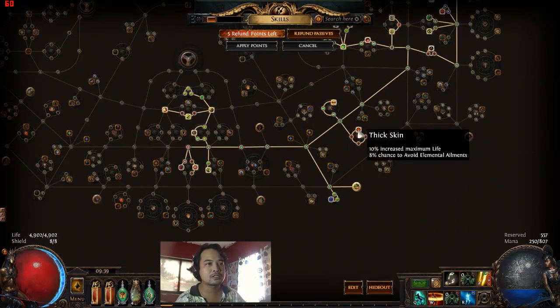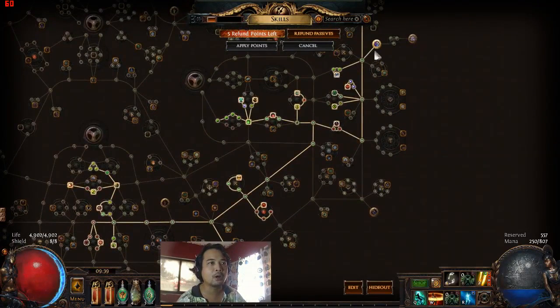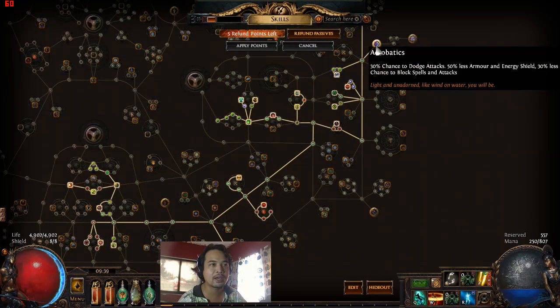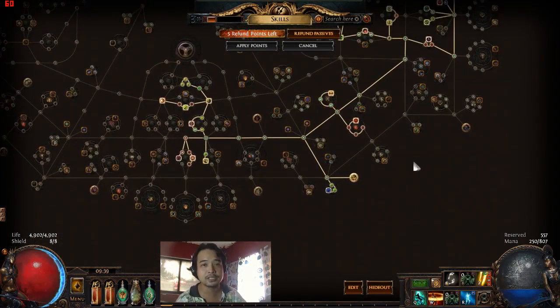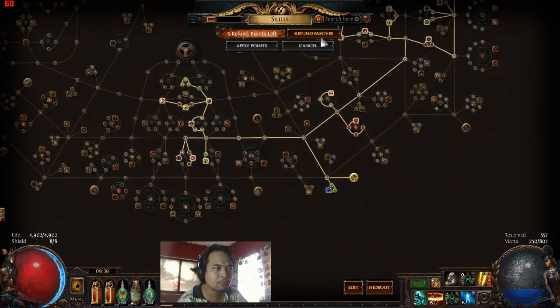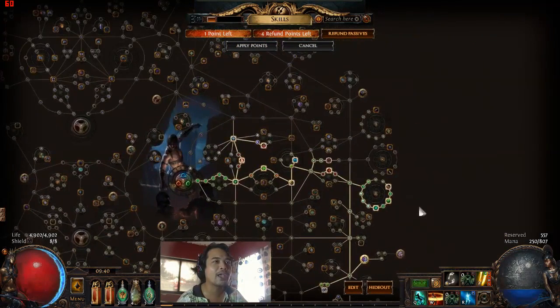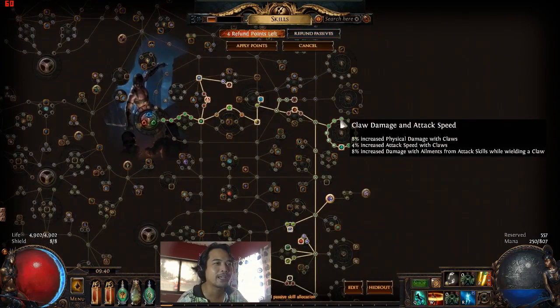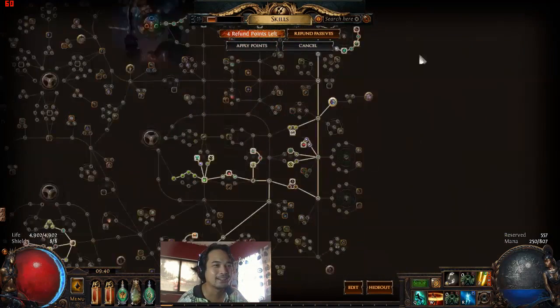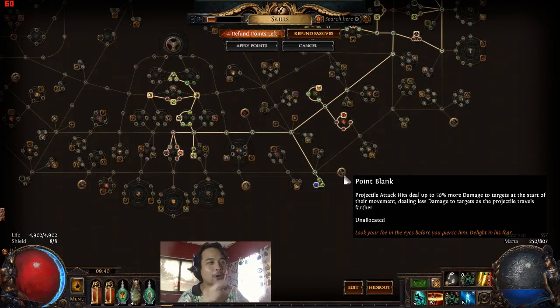Twin Terrors, Thick Skin, all the life nodes here. We went over to take some evasion. We took Acrobatics because this is going to be an evasion-based build. I noticed I have Point Blank here — that shouldn't be there, that's a mistake on my part. I have one new point so I'm going to get the claw damage and attack speed node. I was playing around with Molten Strike and it didn't work, so I forgot to remove Point Blank.